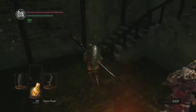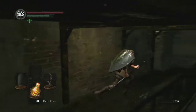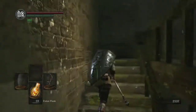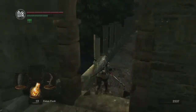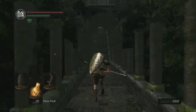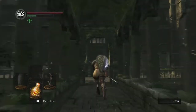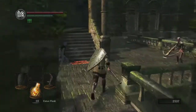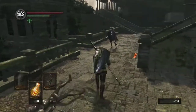We can now head up these steps into the Undead Parish. There are a few things we need to do here. We ultimately need to kill the Gargoyles. Before that, I'm going to get the Firekeeper Soul and grab the key — maybe it's the Basement Key — kind of outside the left entrance. Then I'm going to hit the shortcut back to Firelink Shrine to take care of a few things there.